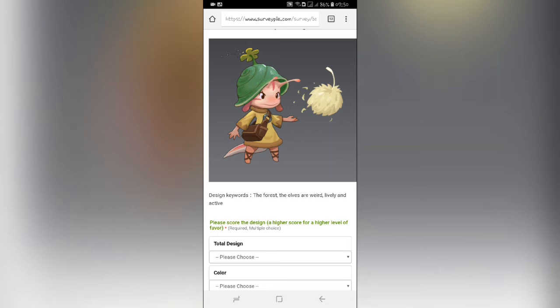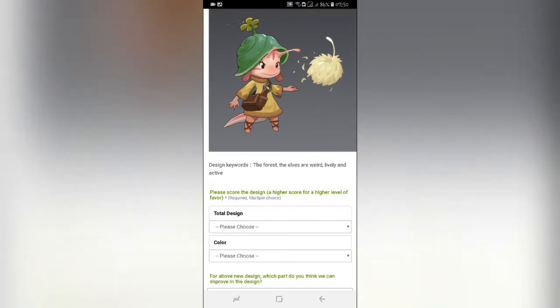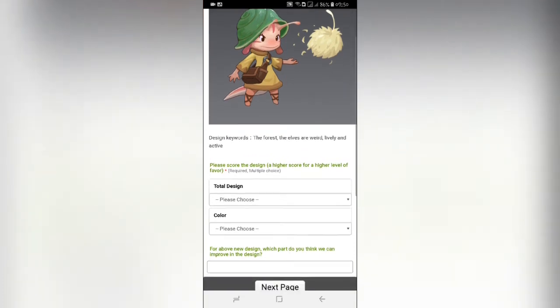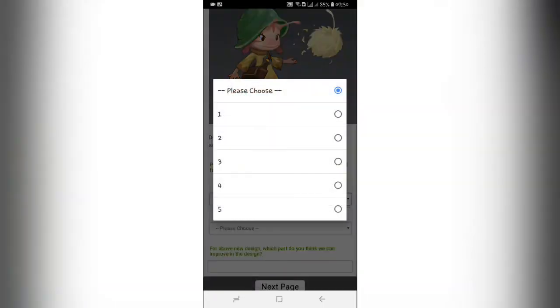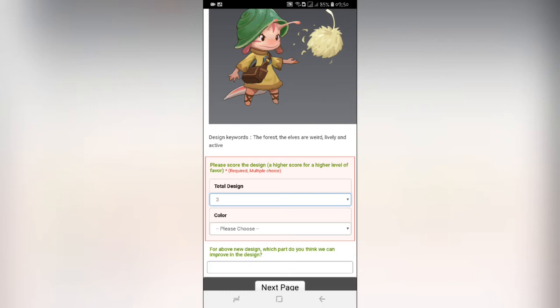Bukan topi, ini kayak siput gitu ya, pakai cot. Ini kepalanya, ini kayak rumahnya warna hijau, kemudian ada kayak antena. Oke, jadi kita kasih penilaian setelah itu kita kasih keterangan atau saran. Jadi desainnya kita kasih 3, standard, normal.